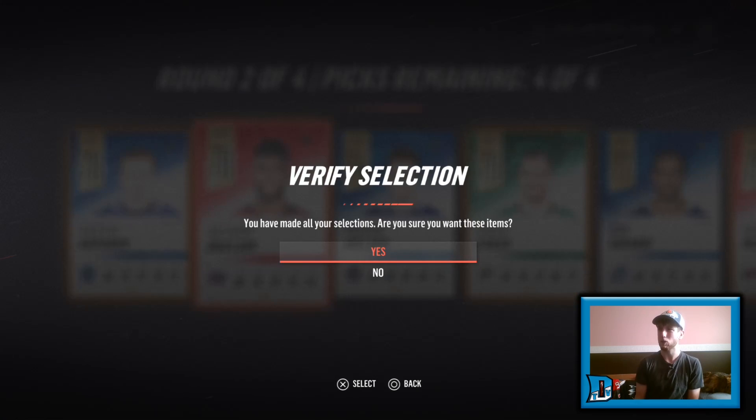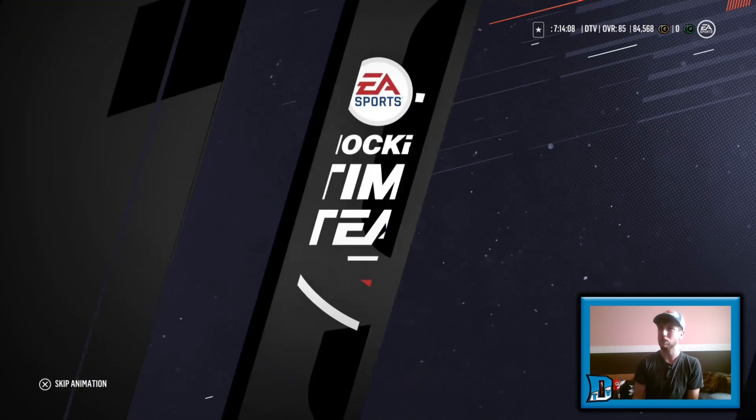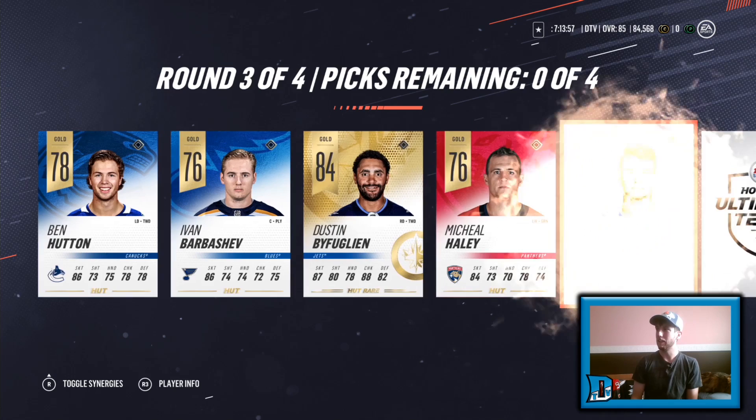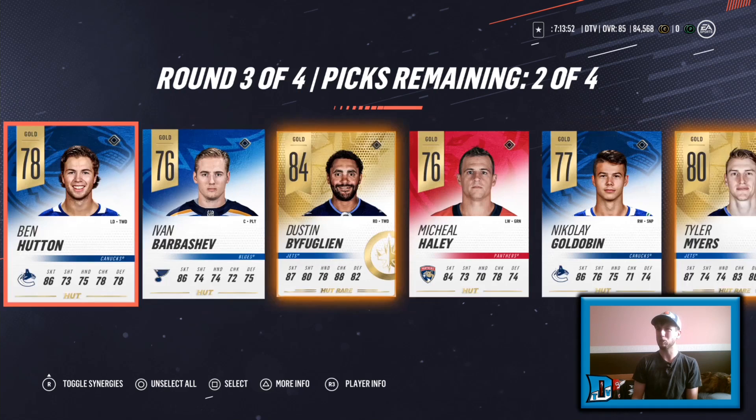What are we going to find ourselves in round number three? Another gold — another gold. There we go — boys! The freight train himself, Dustin Bufflin! And can we get another gold rare? Yes we do — Tyler Myers. Two Winnipeg blue liners coming up clutching.